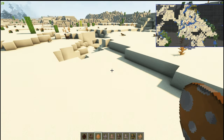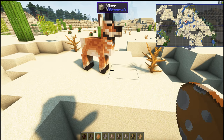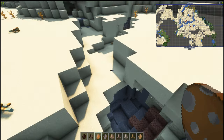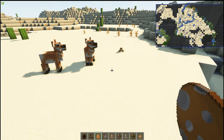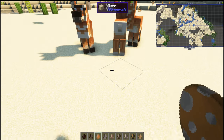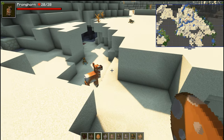A desert pronghorn — I have never heard of this in my life! I've seen these spawn not only in the desert but also in the green areas across the way. They're desert animals but also spawn in green areas, and they usually spawn together — quite a few spawn together.